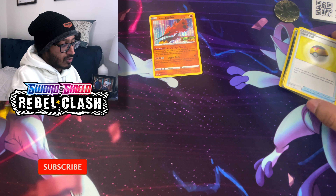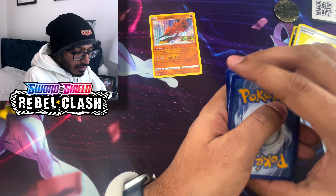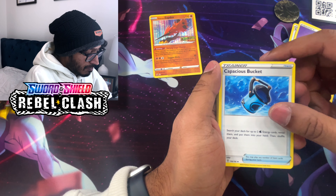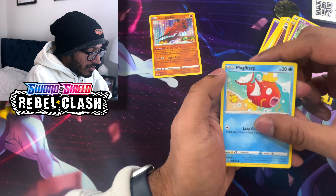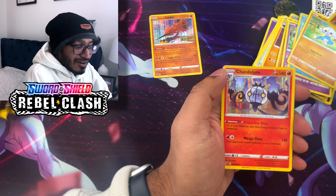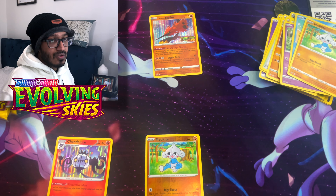We have the other two V-MAXes of Rillaboom and Inteleon - having the Cinderace will actually complete the trio, so let's see what we get. We got Psychic Energy, Cappi, Copsqueak, Trevenant Stadium, Kricketune, Rolycoly, Applin, Hatenna, Magikarp, Metagross, a reverse holo Metagross, and first pack magic guys - we got a holo Chandelure! Starting off with the holo - that's the way you got to start, with a holo or ultra rare to make things fun.